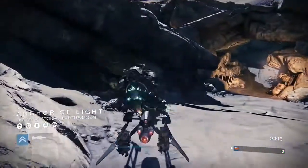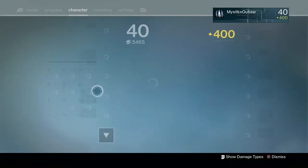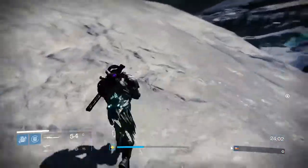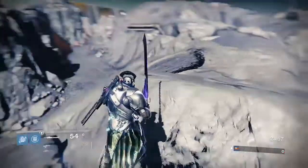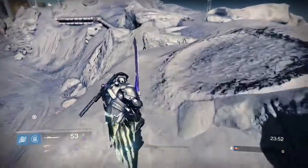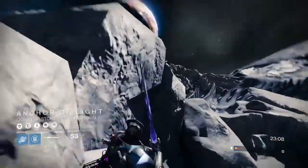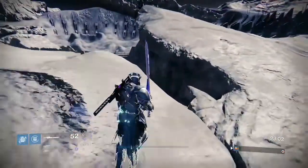We are on the Moon, Anchor of Light, Hellmouth. Now for this glitch you will need a guardian and a sword — I said it has to be the Dark Drinker, but actually it doesn't matter what kind of sword you use, my bad. I've been playing Destiny for about six or seven years now and I think the Dark Drinker is the best sword, but any sword will work.